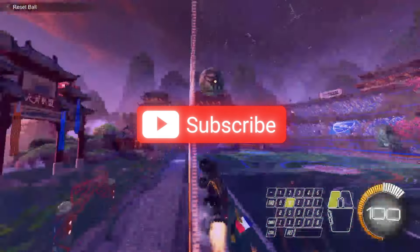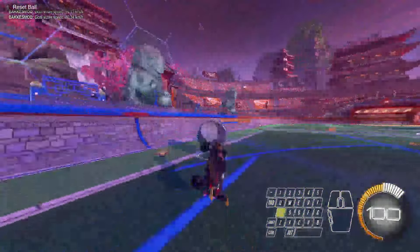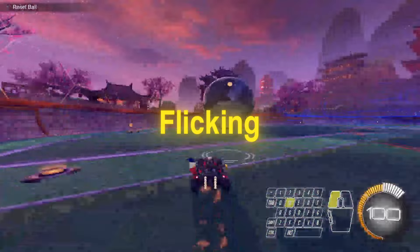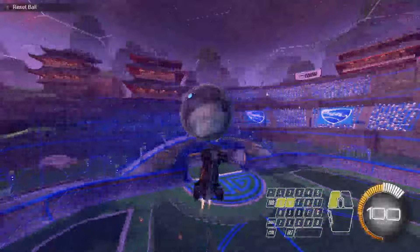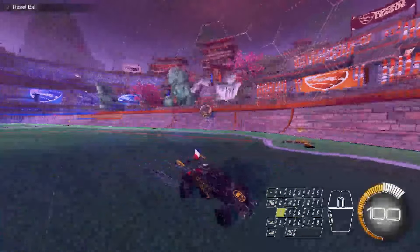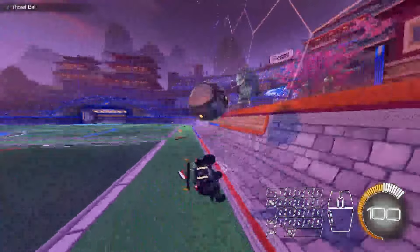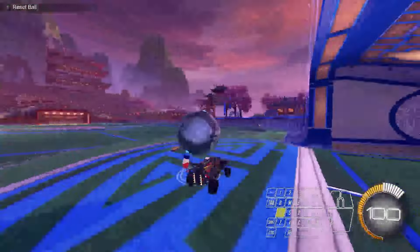We're going to be focusing on how to practice mechanics. I'm going to be going through and doing a series of different types of training packs based on mechanics or skills that you should know. Today we're going to be focusing on dribbling and flicking and what a good training pack is for that. Next time I'll do power shots — a very important part of Rocket League — and you can also expect aerials, double taps, air dribbles, flip resets, backboard clears, reading your own backboard, reading your opponent's backboard. All really important skills with good training packs that go along with them.